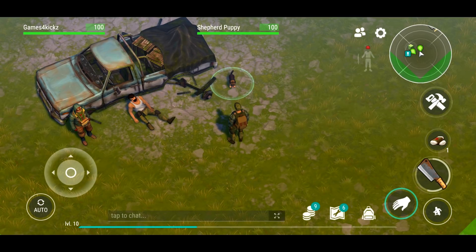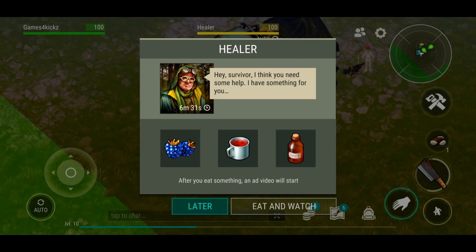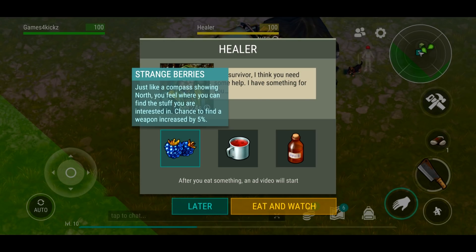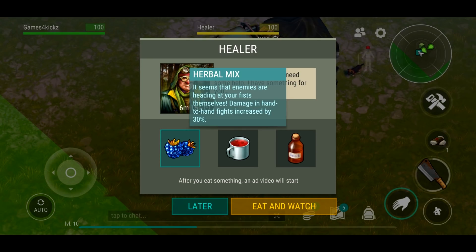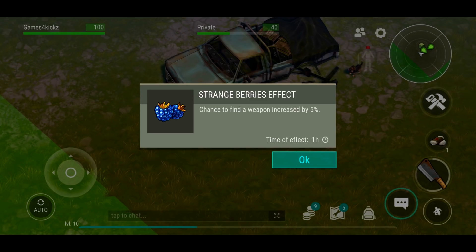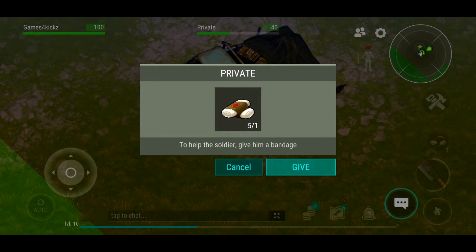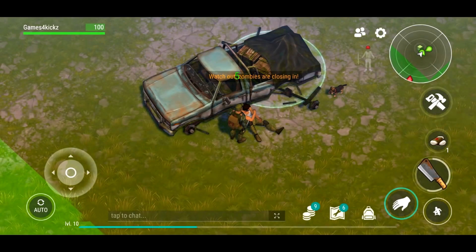What the hell is happening here - why is there a creature and a dude here? Hey survivor, I think you need some help - I have something for you after you eat something. Let me see what that does - just like a compass showing north, chance to find weapons increased by five percent, damage increased by 30 percent, chance to find vehicle parts increased by five percent. That looks very interesting - let's do that! Excellent, very straightforward.